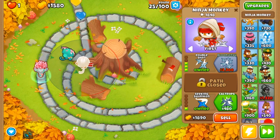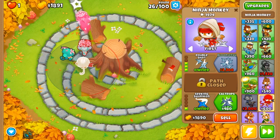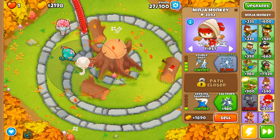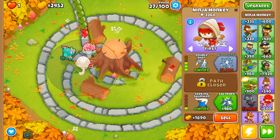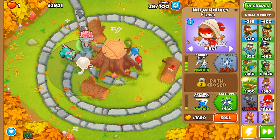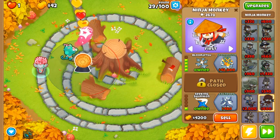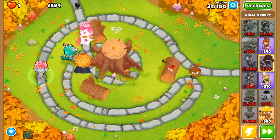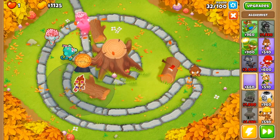As soon as we can, we're going to buy balloon jitsu. Following that we're going to grab our alchemist as well. Instead of going with the usual perma spikes, we're actually going to be going for the sun avatar this time, because I know a lot of you guys like to use the super monkey and I really don't use them too much in my videos. There's our balloon jitsu — awesome, fantastic, and amazing. Next we'll go for our alchemist, to buff our ninja so we can do a little bit more damage to the MOAB coming on round 40.